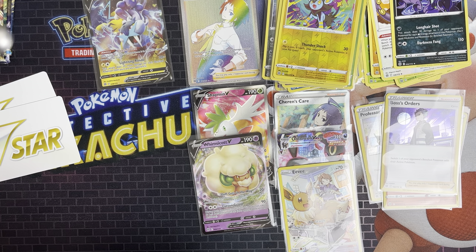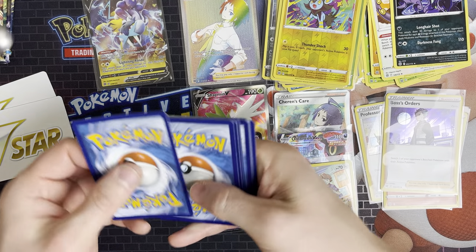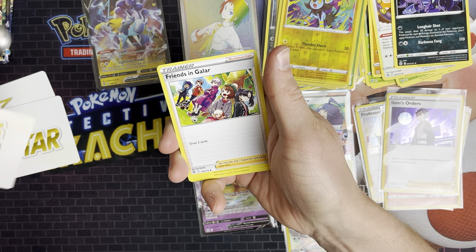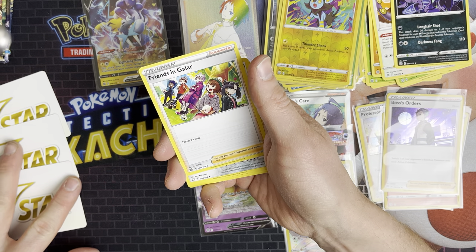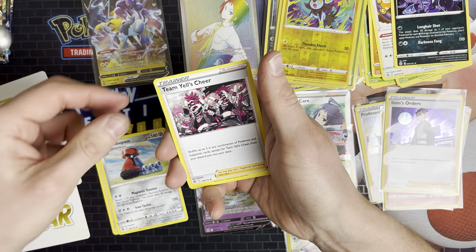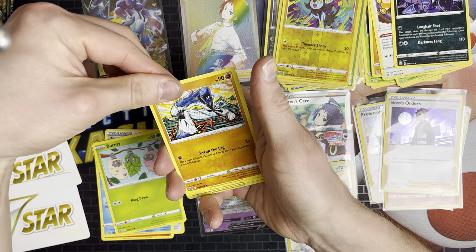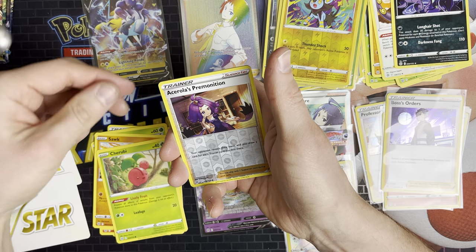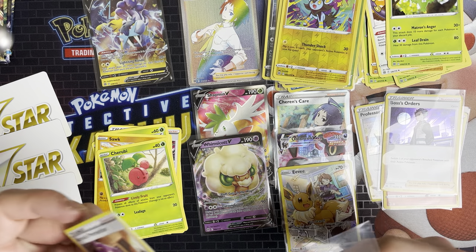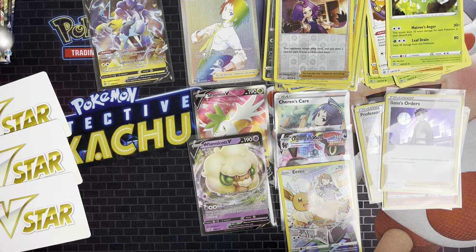We've got a Whimsicott artwork now. Code card. And we've got another V-Star card — the third one of this pack opening. Tell me if they're any good, I don't know what they mean. Friends of Galar, Probopass, Team Yell Cheers, Magma, Staryu, Burmy, Snom, Cherubi, Acerola's Premonition, and Wormadam. That's twice now we've done the V-Star pack and got nothing. I don't really know what the V-Star means because it's not like you get a good pack.